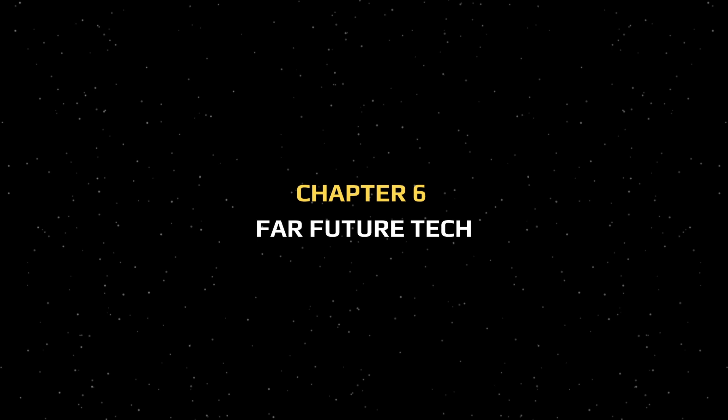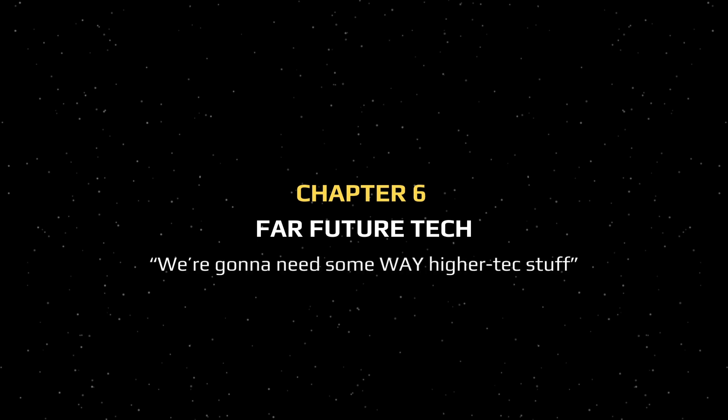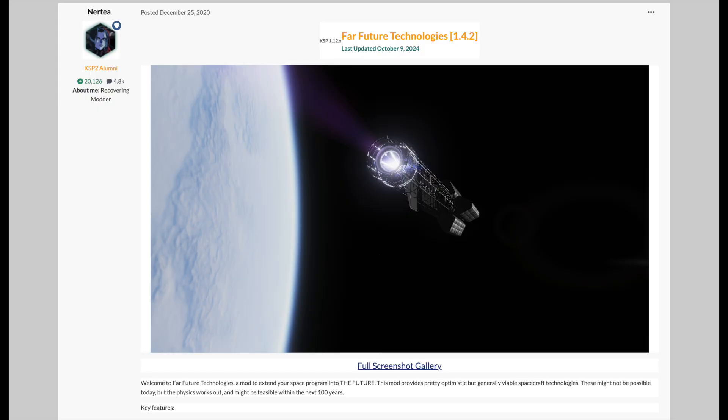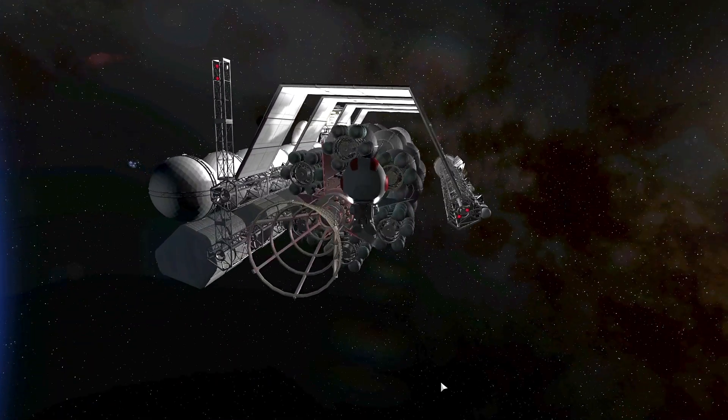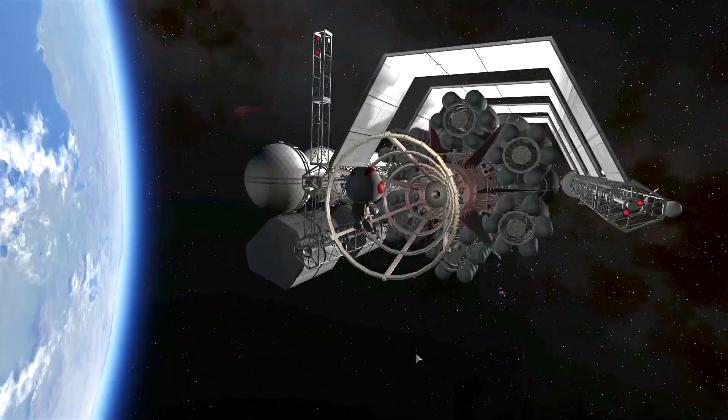To reach the most extreme locations of the Kakaovalo system or star systems without a wormhole to connect them, you're going to need some even higher tech stuff than near future. That's where far future technologies comes in — it's the sequel to near future tech and comes with real life concept propulsion systems that may be possible in the far future. These engines are all based in some sort of nuclear fusion, fission, or antimatter energy source and have high delta-V capabilities. I recently began using some of these engines on my missions to the planets orbiting the black hole in the Kakaovalo system.